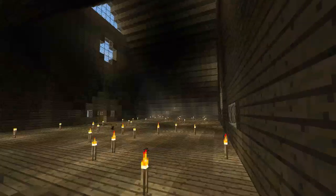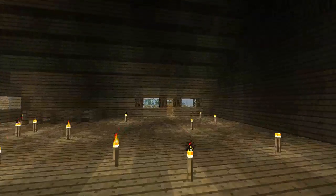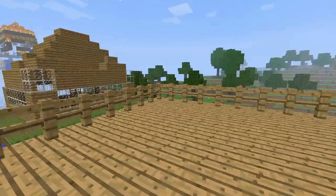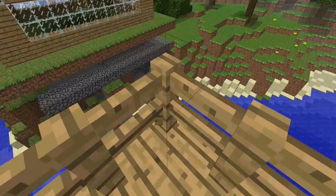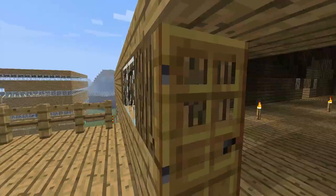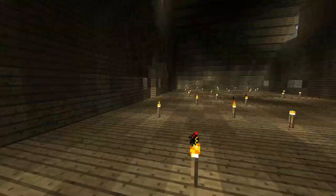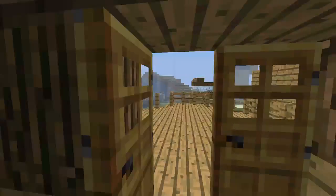And then upstairs — the upstairs room is really big. There's a bunch of windows that I thought would look good. And then over here is a balcony on the left side. There's support beams going down below that, right there, and on the other side. And then, finally, out front here, there's this balcony.